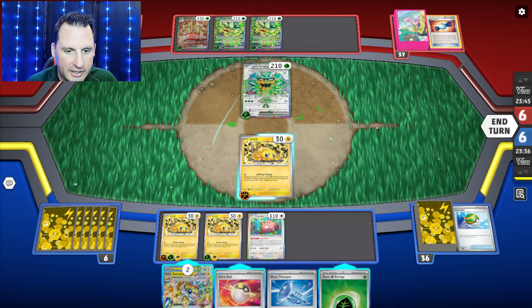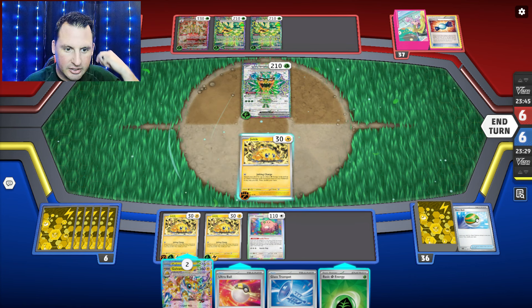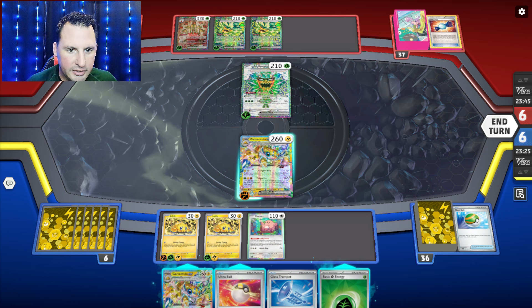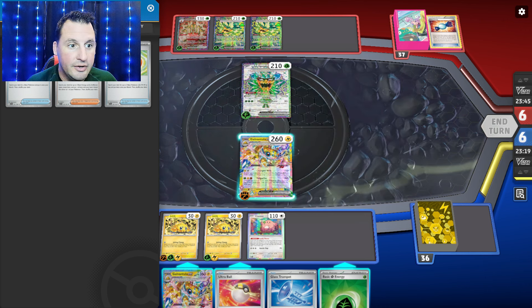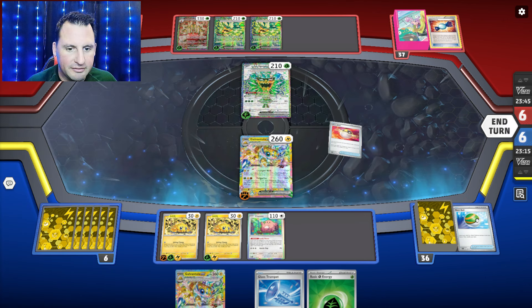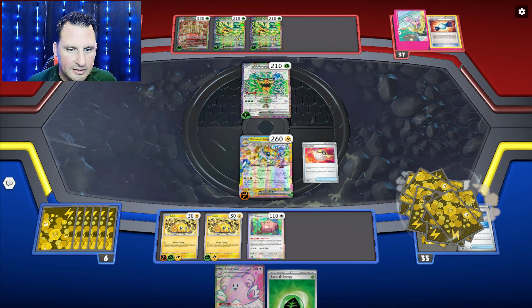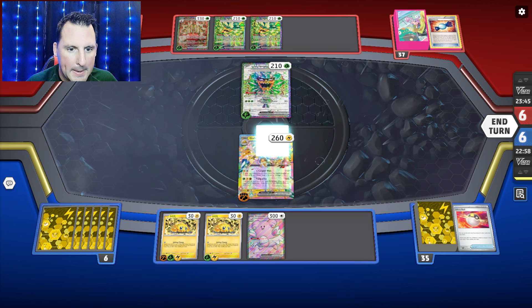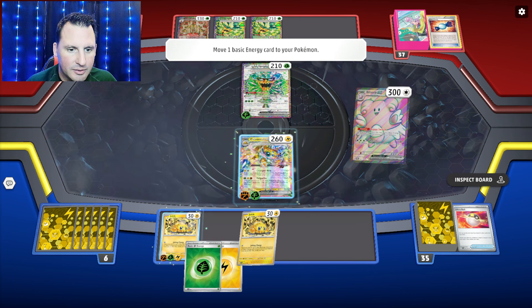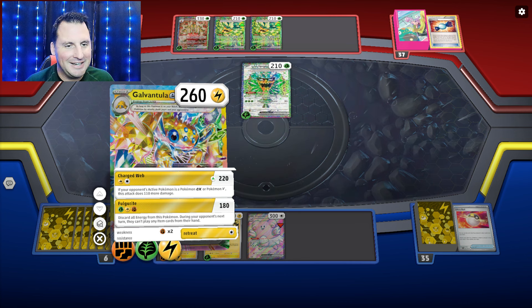Alright, I get to go. Here's what we get to do — we can get a Galvantula. We are going to attach that. But how much energy is in the discard? None. So I have to use a Galvantula with a trumpet — unfortunately, but that's okay. Get myself Blissey. Blissey's got to move one of the Lightnings. Happy Switch one of the Lightnings. Do I do the 220 or do I item lock them?